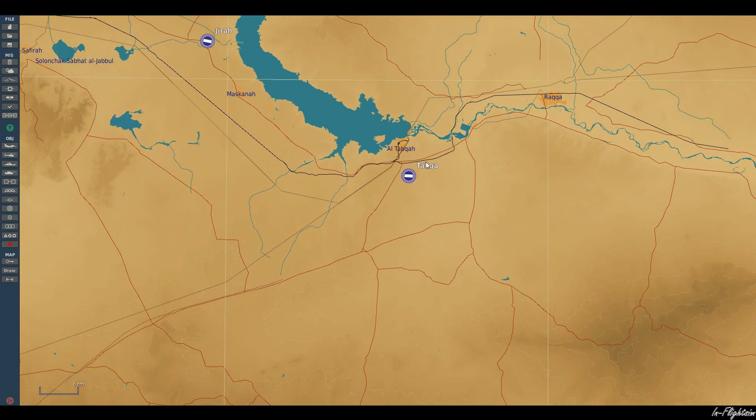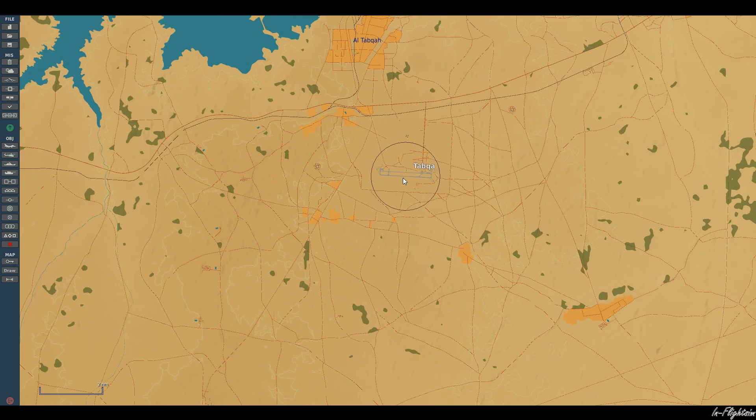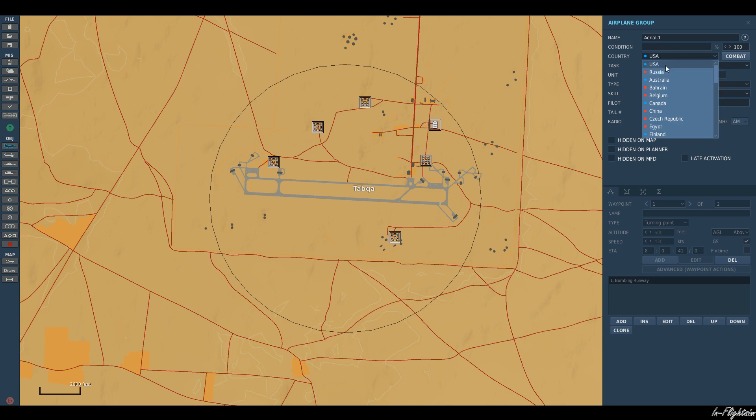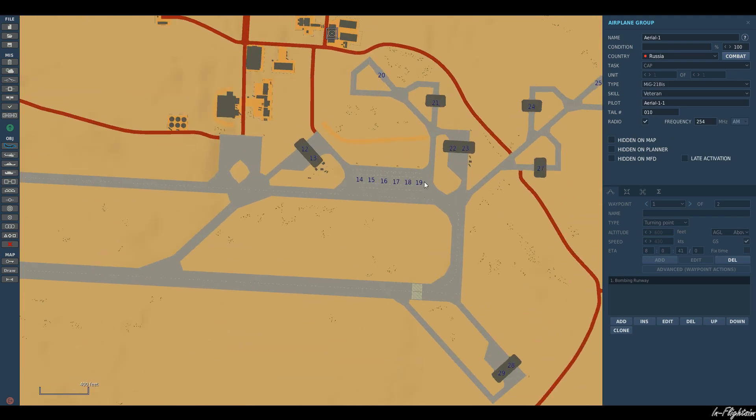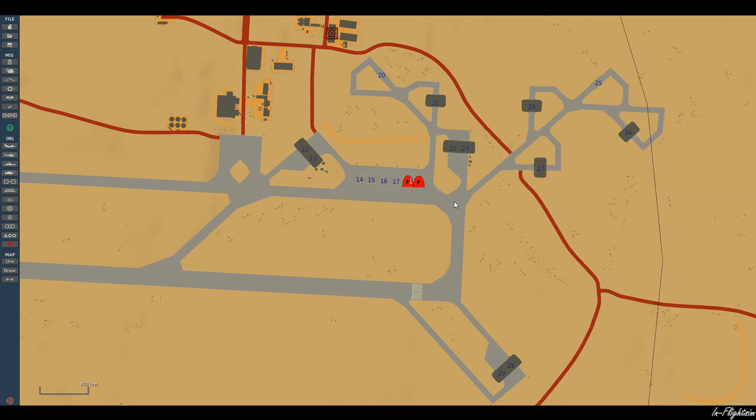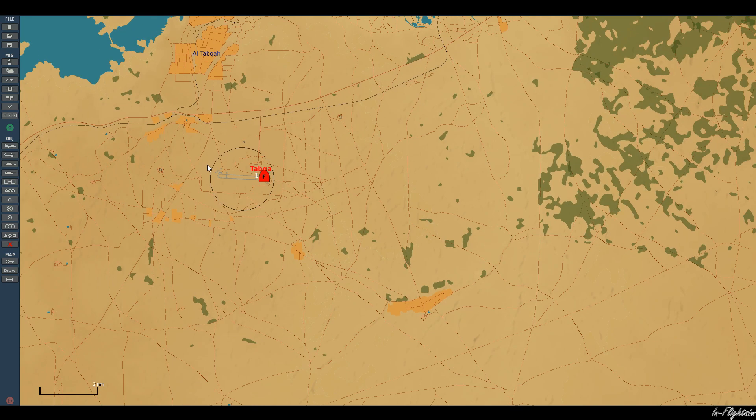I'm going to come up here to Tabka — is that right? — and let's go ahead and put in some hostile aircraft. Let's look at two MiG-21s on the ground, parking hot, two of them. Okay, there you go, they should go ahead and get airborne.